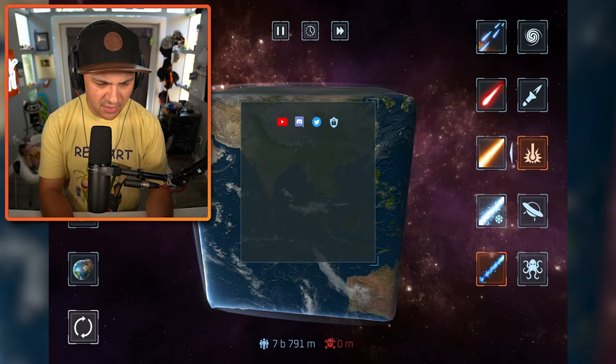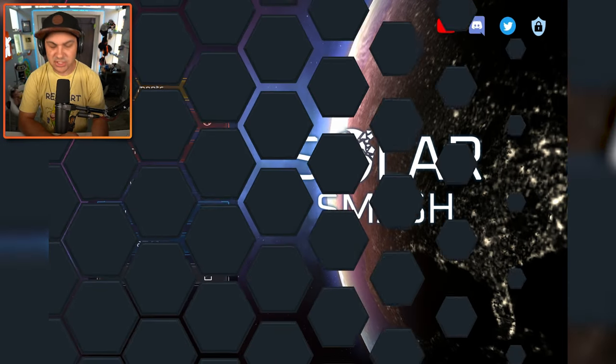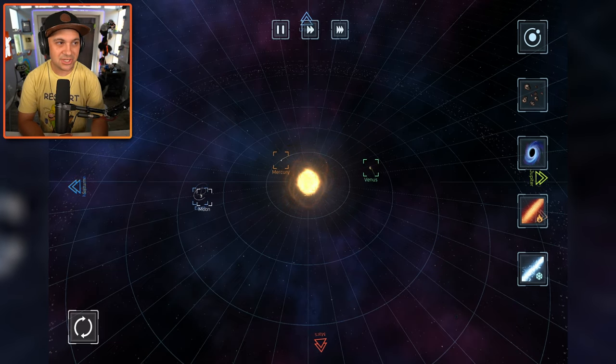Along with this new update came the custom planet creator — the new and improved version. A lot of you wanted me to mess around with it, and of course we're going to do that. But first, I actually want to go back to the main menu and check out System Smash — I don't know if there's anything new there.